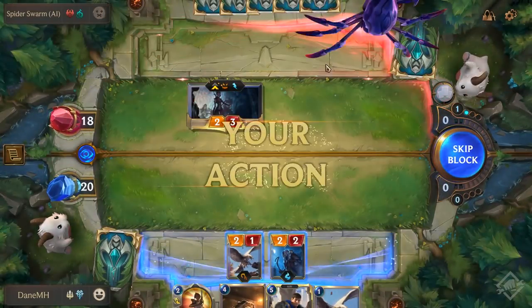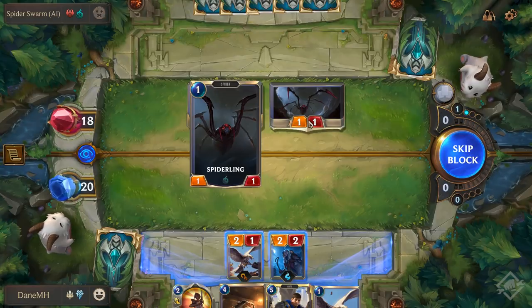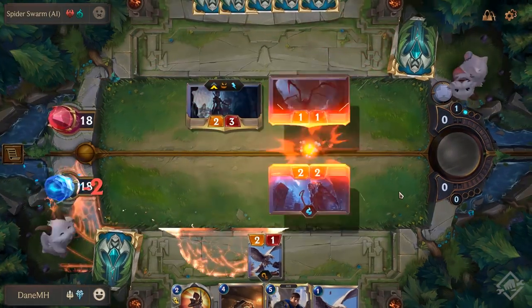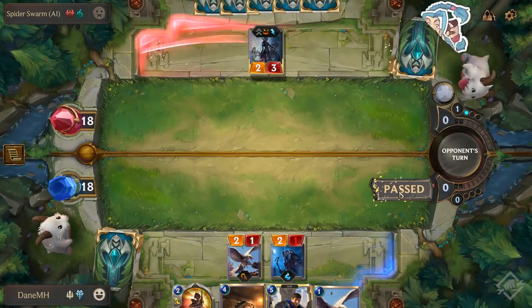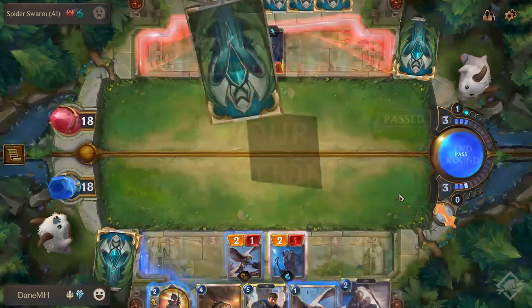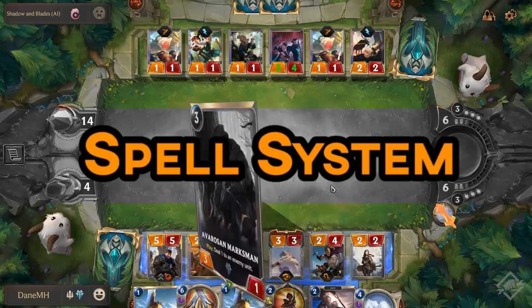Action now flips back to my opponent, and they're now able to play their minion onto the field to attack. Once the attack has been initiated, neither player is able to summon a minion from hand to the summoning bench. At this stage, the defending player can either block an attack with a unit that is on the summoning bench, or play a fast or burst spell. There are three types of spells in Runeterra: Slow, Fast, and Burst.